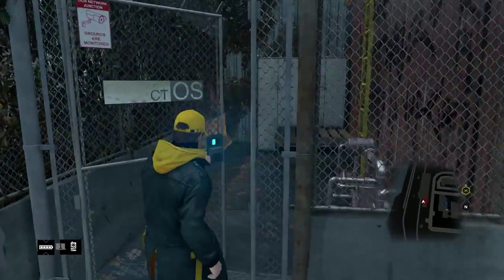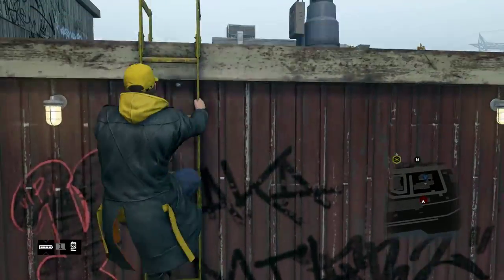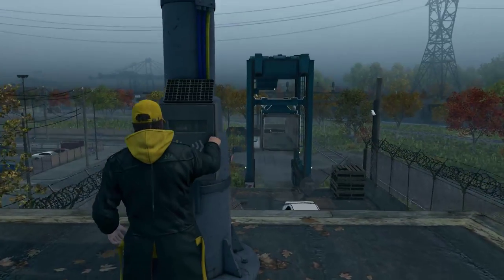To get to the base of the tower, you just go for the door which you unlock down below. Find this ladder here and then go to the base of the tower and unlock the gate with E.